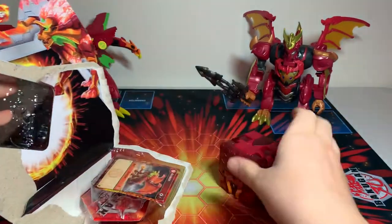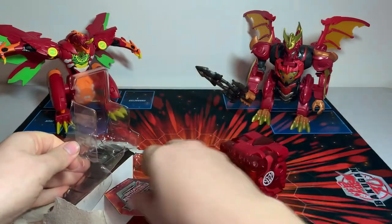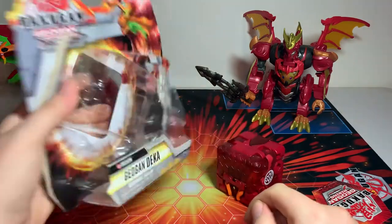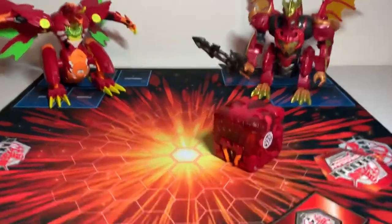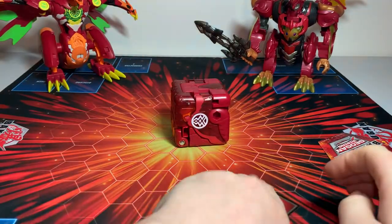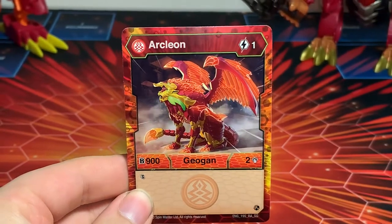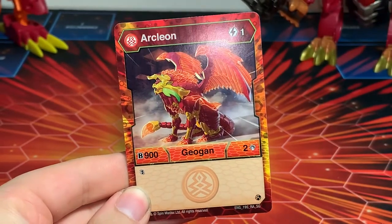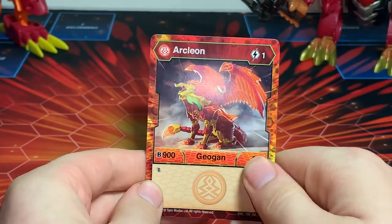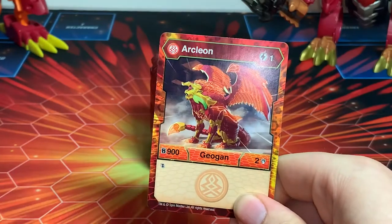Alright, take out the cube, the card, and the core. Now we can get right into this. The core card it comes with is indeed Arcleon — a character Geogon card with one energy cost, nine B-power, and two damage, and it does get double strike.